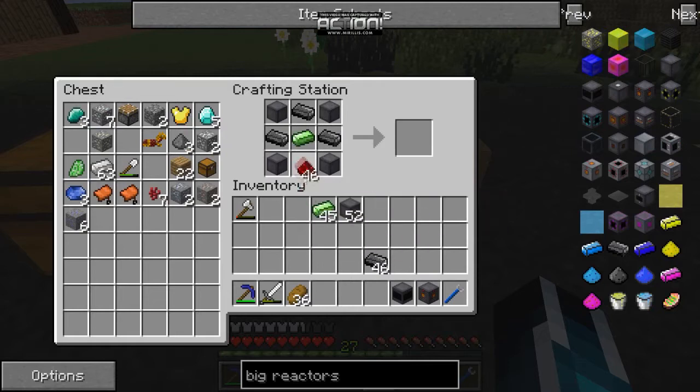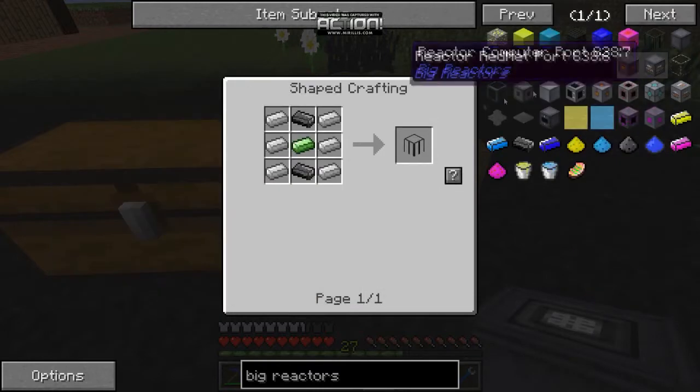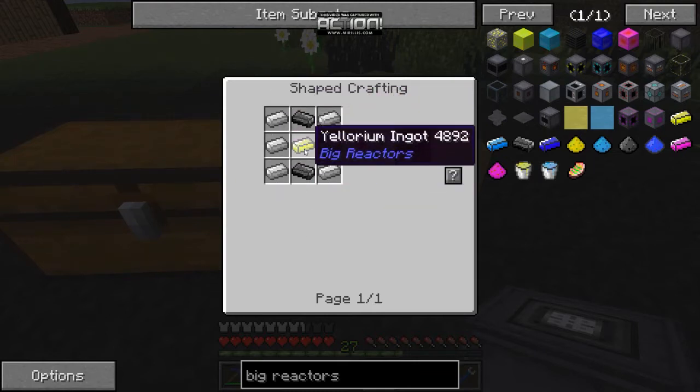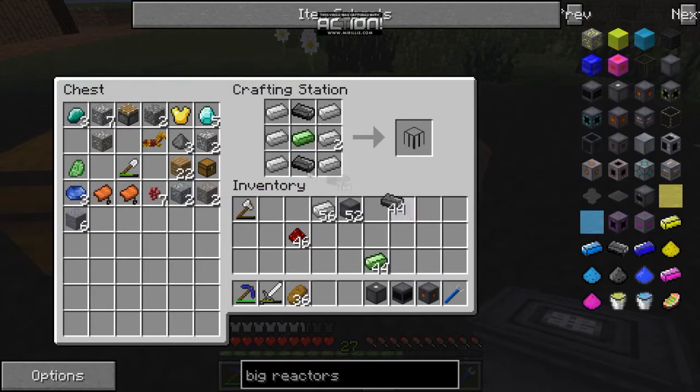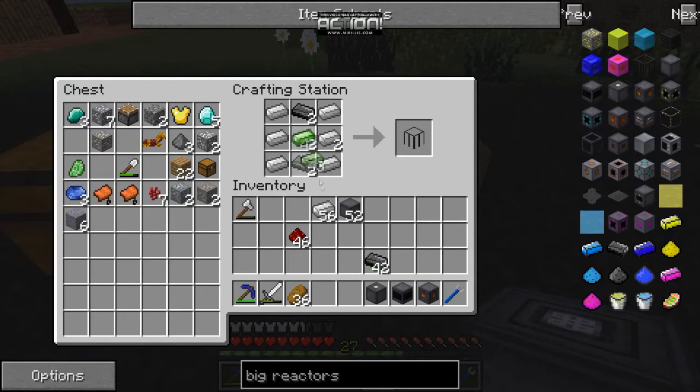We're going to need at least two fuel rods because I do a two-high reactor — we'll expand to three later, but for the basic one we're starting with. That's six iron ingots, two graphite, and the yellorium or any form of uranium, it really doesn't matter. I'm making two of those. And we have a bunch of casing.